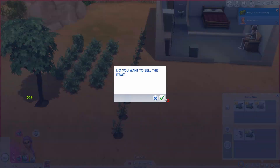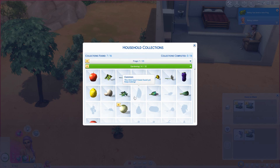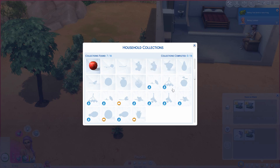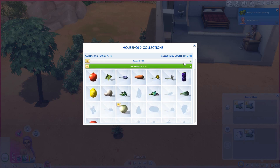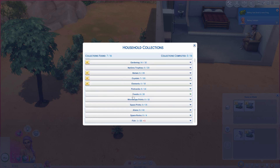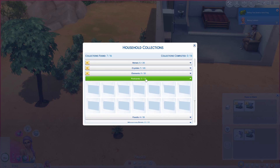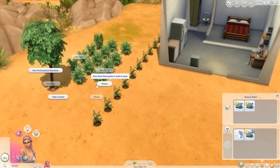We've got 7 of the 25 frogs, and 14 of another set. We've got 6 of 20, 7 of 25, 7 of 15 — that last one might be pretty easy to get. We could maybe work on the postcards — that sounds doable if we get a computer, which I'd like to get. We'll save up for that and probably work on the postcard collection.